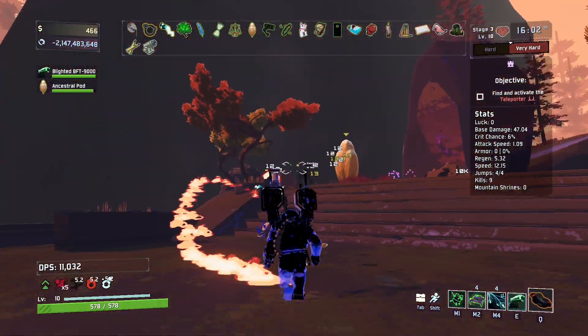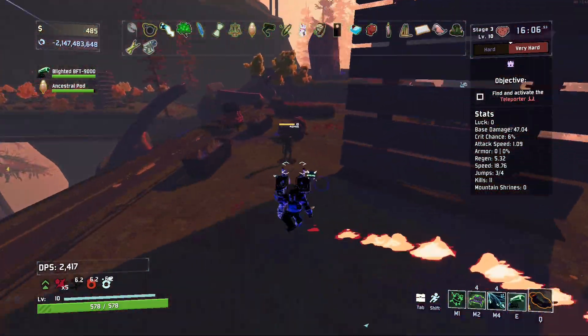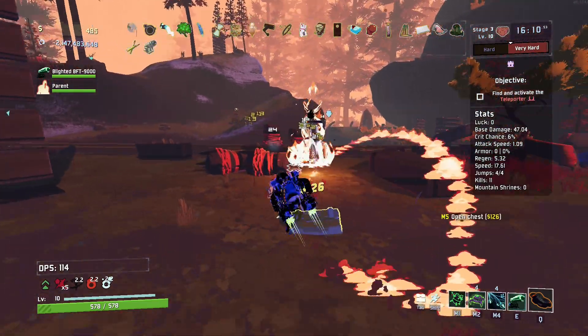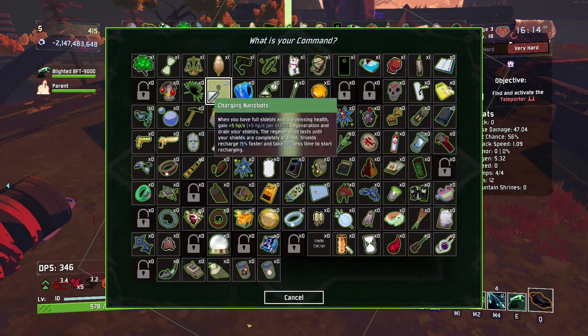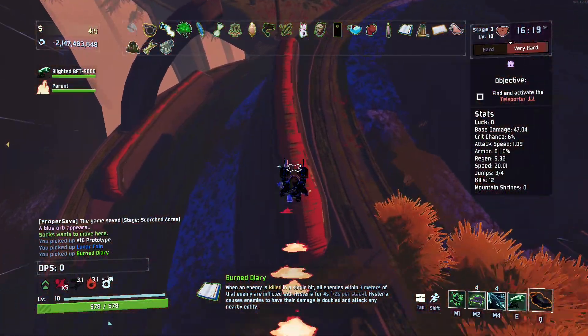What item do I have that's freezing? Oh yeah — the aspect I picked up gives me two random elite aspects at the beginning of every stage that I don't even know what they are. One of them is fire. Right now I know I have fire and ice, but that's only because of the effects I've been seeing.